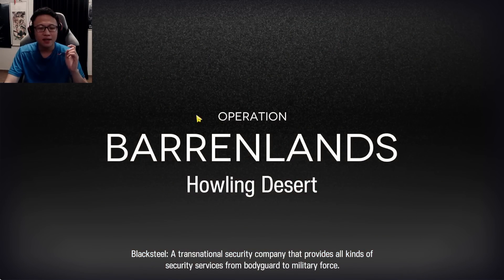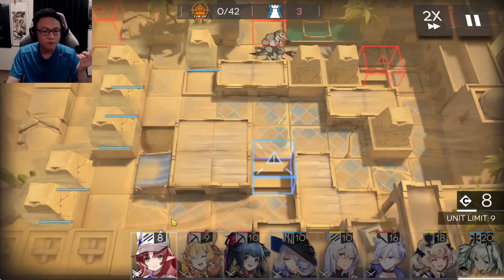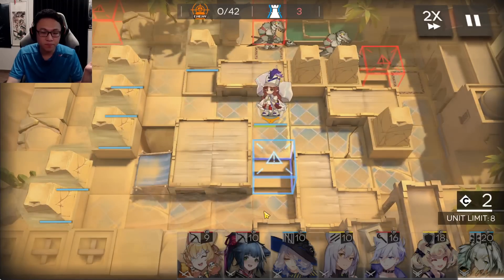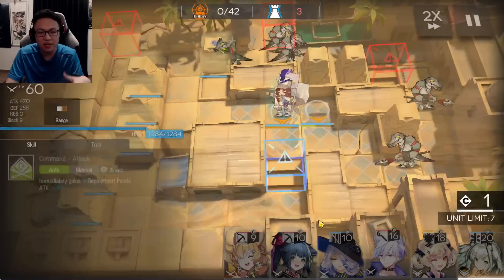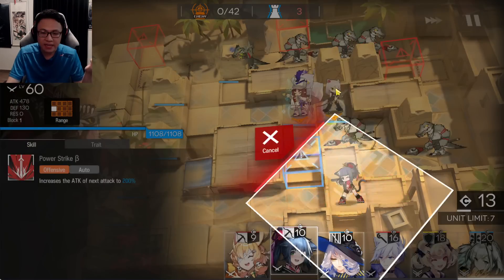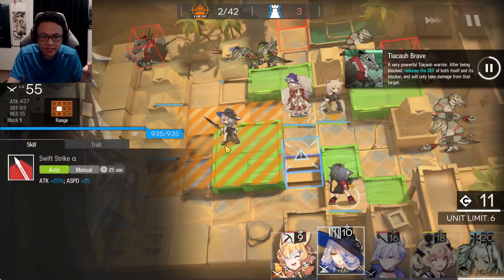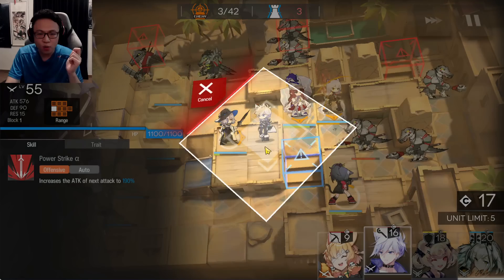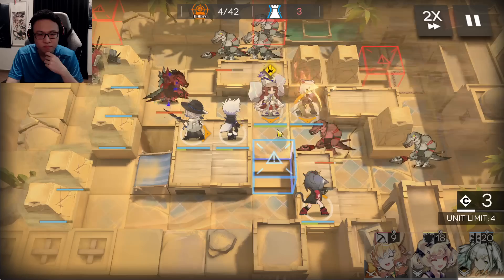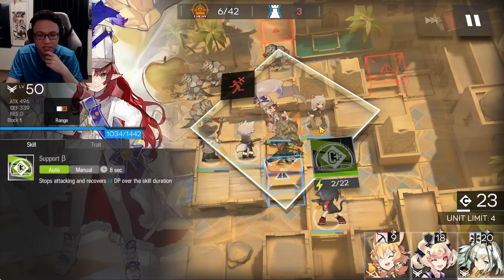Let's start off with Risk 8, and afterwards I believe today is a Risk 15 stage. To start the map, place a Standard Bearer first once you have enough DP. When you have enough DP again, put in either another Standard Bearer or Pioneer Vanguard. Then place a Sniper here to deal with incoming enemies, and place a slower supporter facing to the right. Turn on your Vanguard skill whenever it's ready. Have a caster facing upwards. Use Myrtle's skill when ready — she's very likely to trap one Fanatic, which is fine, just let her hold on to one.